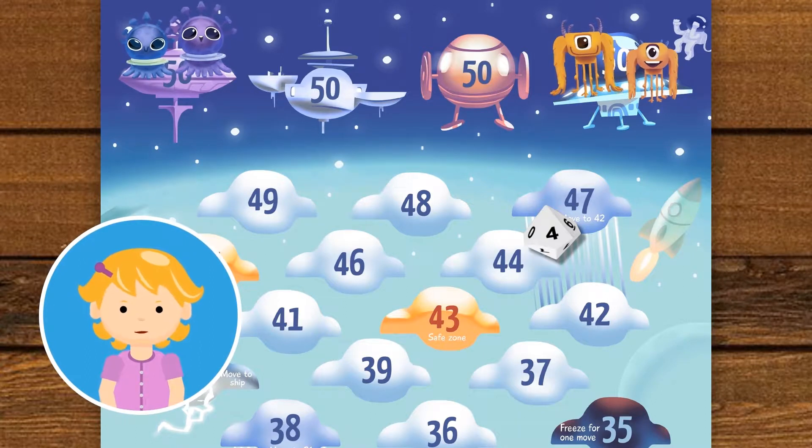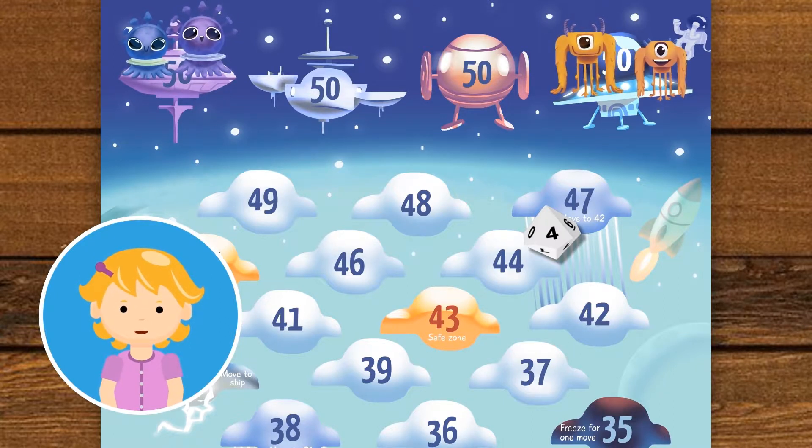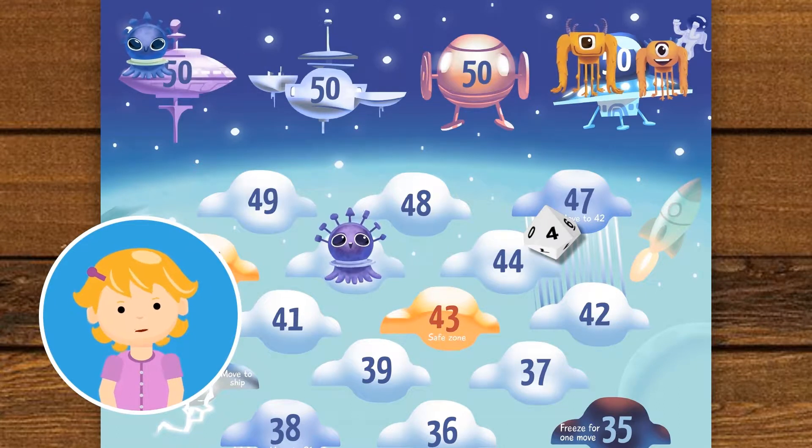I got a 4. The game revolves around subtraction. One needs to subtract the number on the dice by the number they are positioned at. In this case, my current position is 50, so 4 subtracted from 50 is 46.